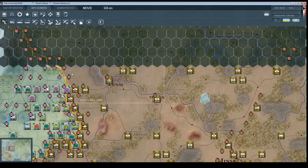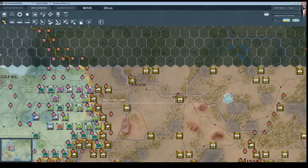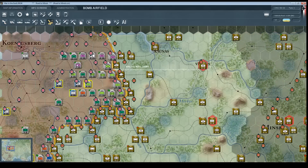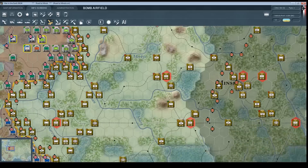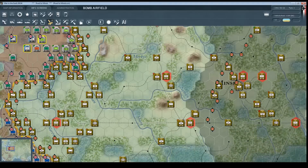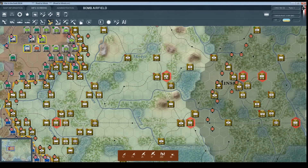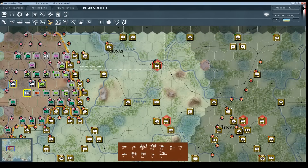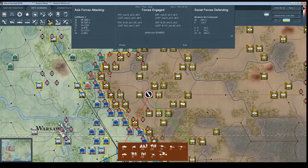Let's start off with our air campaign. We want to start by bombing the Soviet airfields — we've got them surprised and we want to catch as many of their aircraft on the ground as we can. We'll switch over to the air view, which shows us where the Soviet airfields are. Each of these symbols with what looks like a Möbius strip is the NATO counter for air units. We're just going to go ahead and automate this — you don't have to do it all manually. We'll tell the AI to go ahead and bomb some of these airfields.